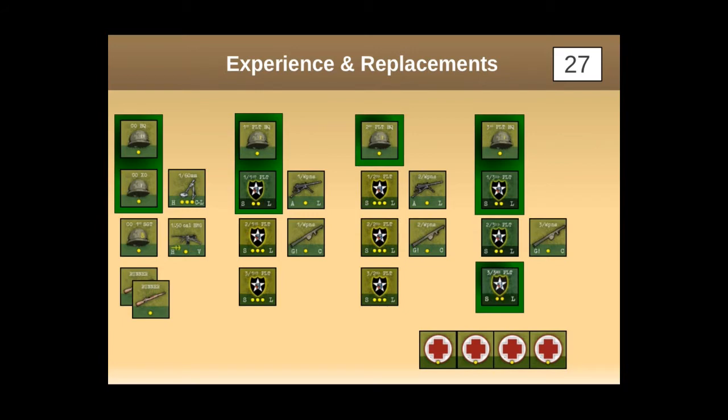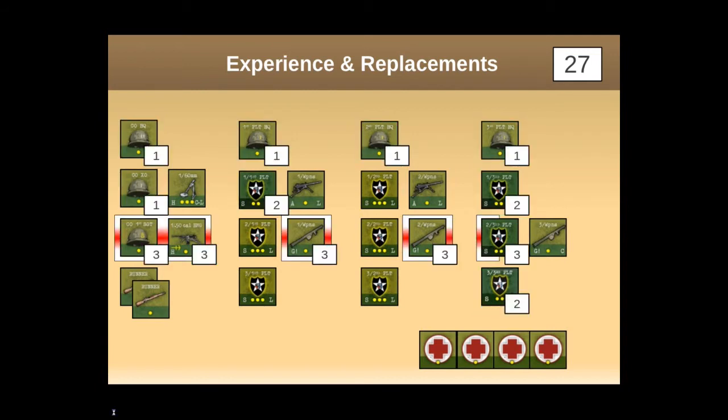We had 27 experience points earned during that mission. What we get to do now is apply these experience points to upgrade our squads and units. It costs one experience point to move one step from green to line, and it costs three experience points to move one step from line to veteran. Our goal is to get all of our leaders upgraded, then get as far as we can with upgrading squads and other units. I've applied one experience point to each of the green leaders to bring them up to line, and applied two points to move the green two-step squads up to line as well - so they're still two steps but now both steps are at line.